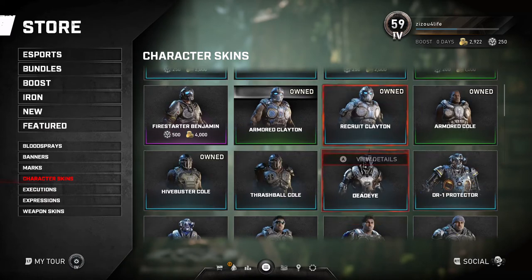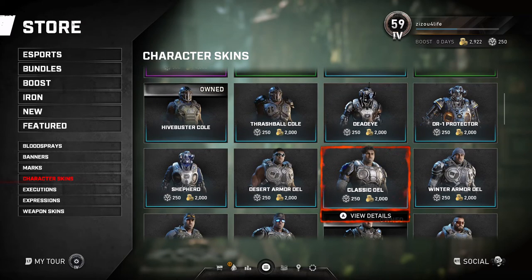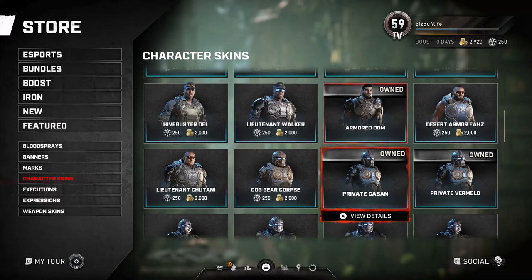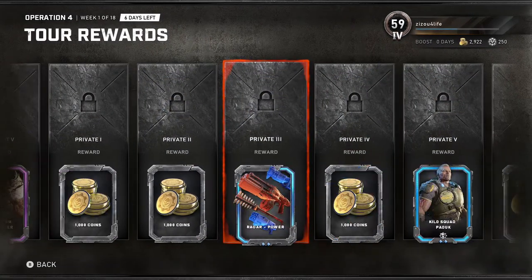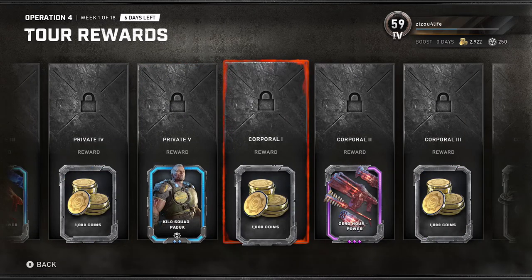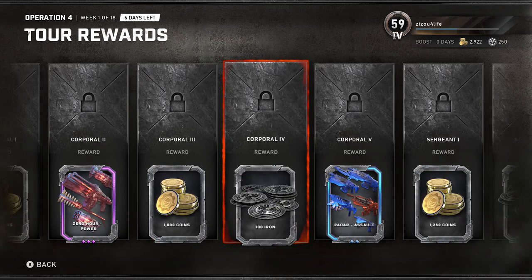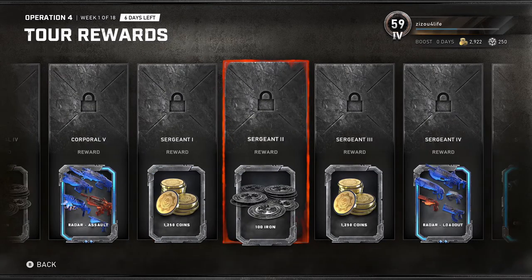My personal suggestion: since this only came out a couple days ago, I wouldn't spend the 2,000 Gears Coins required for Paddock or the 2,000 required for Dom. Dom is only usable in versus — you can't use him in Horde or Escape. And for Paddock, you will unlock a skin once you reach Private 5, which is not too far into the game, so you'll get him for free. You can see the vast majority of the ranking rewards are Gears Coins.